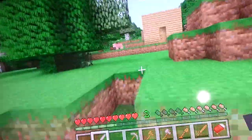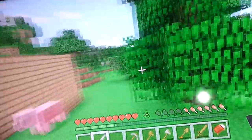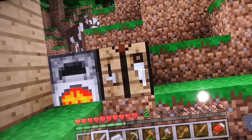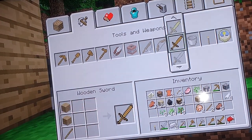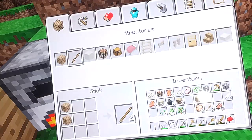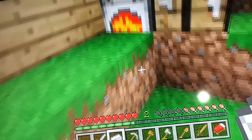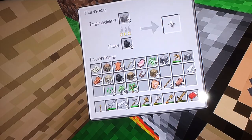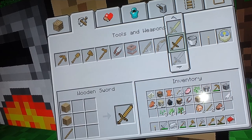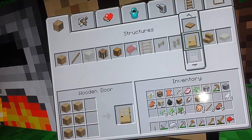There's loads of sheep around here. And I don't want to make the wool white, I just want to dye it. I don't really want to make an iron sword, but it's just below iron - it's nearly as good as a diamond sword.